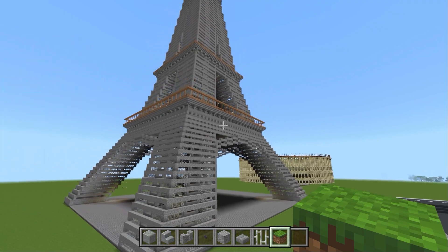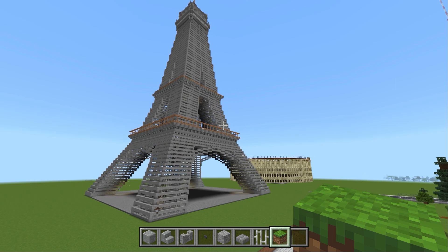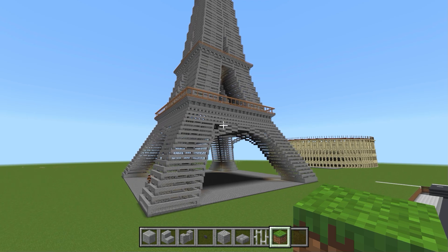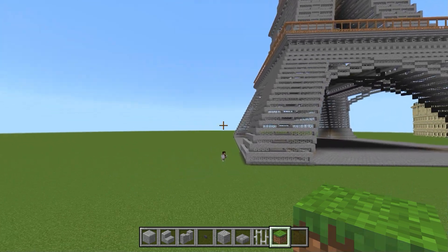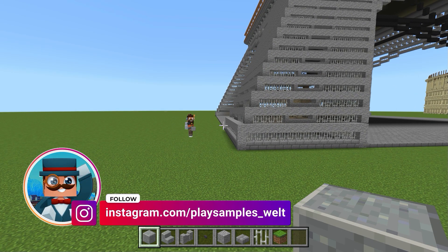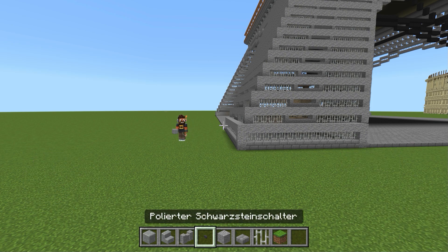Willkommen bei PlaySample. Heute fangen wir mit der zweiten Folge unseres Eiffelturms an. Bevor wir oben die Restaurants kreieren, müssen wir am Eiffelturm an den Füßen eine kleine Verstärkung reinbauen. Unser Viking ist wieder dabei. Wir benötigen dafür: einen polierten Andesit-Block, eine Polierte-Andesit-Treppe, eine Andesit-Mauer und einen Schwarzstein-Schalter.